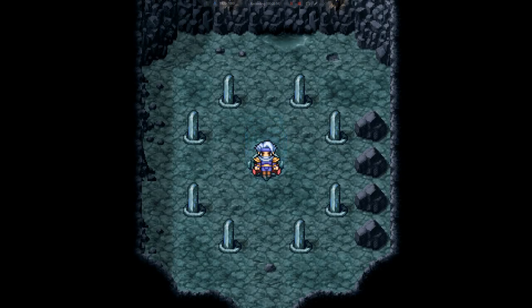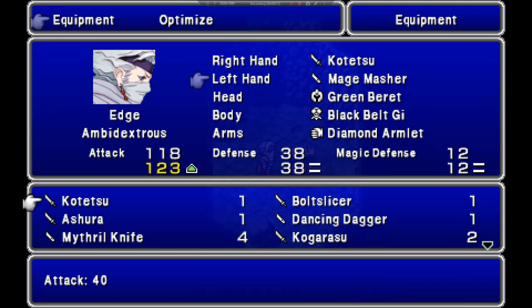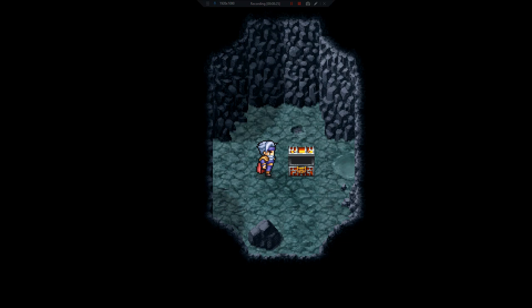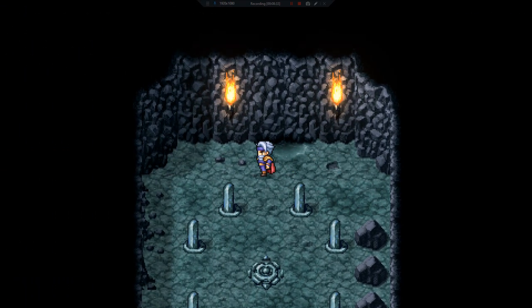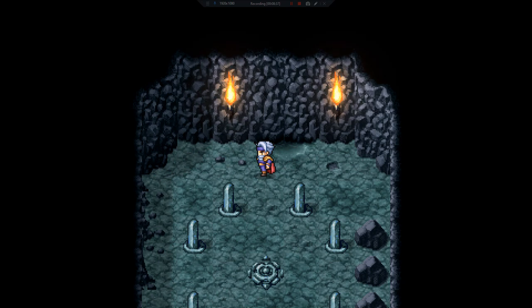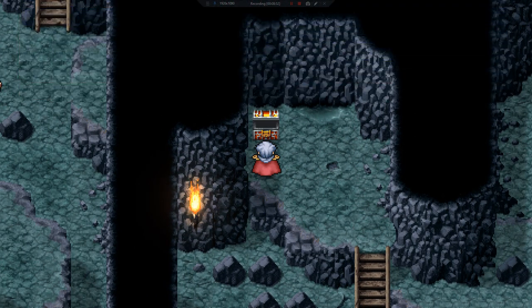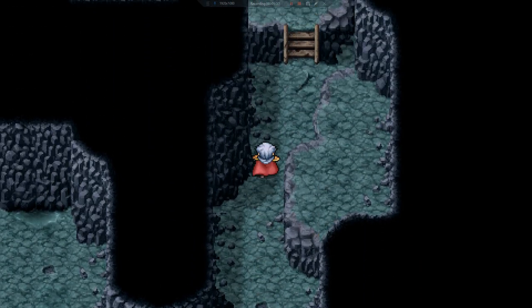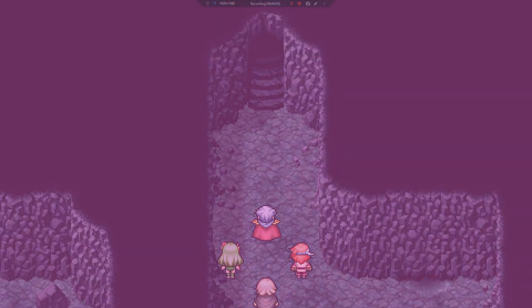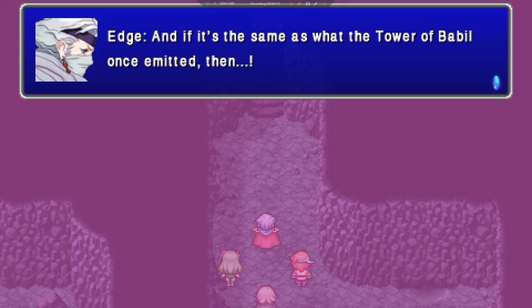Save the room. Head right through the wall to a Kotetsu. We'll go up the stairs to an Ether. Two Hellflappers — should be an Ether. We're going to come back this way and go up north. This glow is the same as Baron's Castle, and if it's the same as what the Tower of Babel once emitted, then...